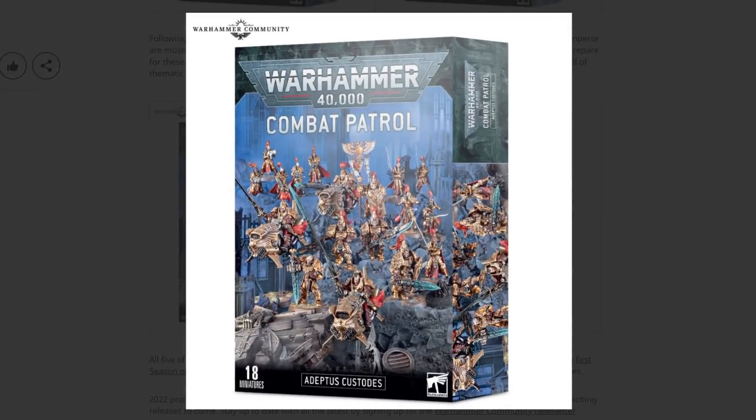We've also got an Adeptus Custodes one. For ages I wondered how they were going to do this, because Adeptus Custodes stuff costs so much points-wise that how they pulled off a combat patrol was always a question. But yeah, they've included two boxes of Sisters of Silence, an Adeptus Custodes infantry squad which can be made into the two different types, and three bikes as well. It's a decent spread of units, and we know the Sisters of Silence are getting some love — actually being fully integrated into the Custodes, which is good because they've been a weird half-arsed group for a while now.